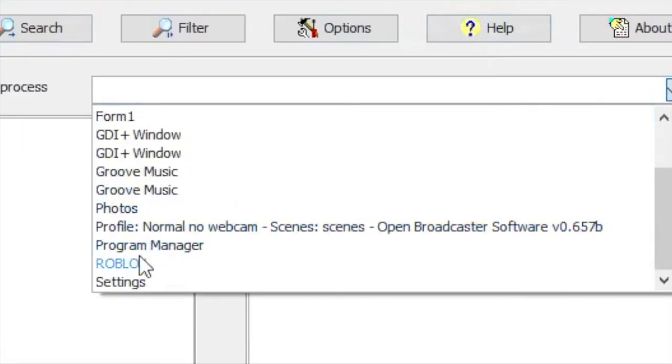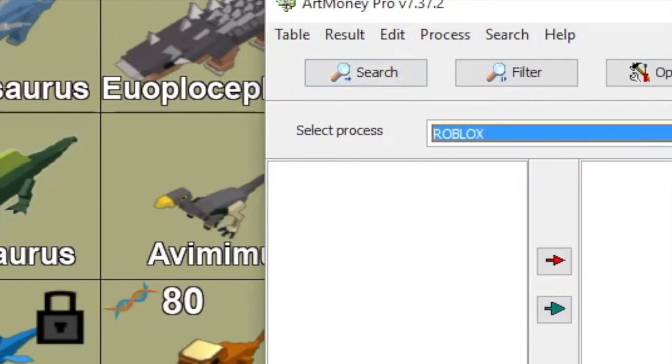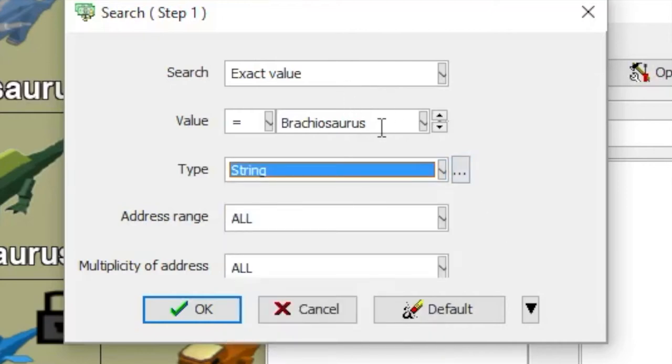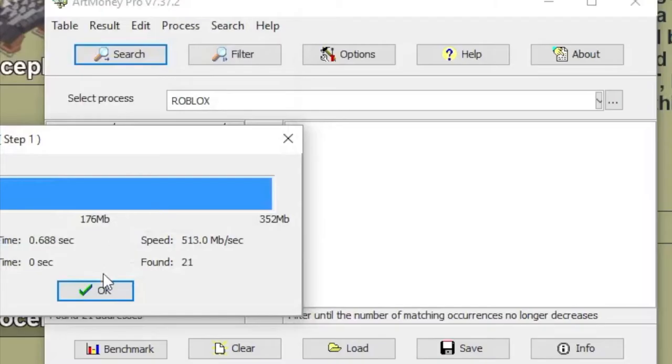So the first thing you want to do once you have Art Money and typed in the code and everything: put this as Roblox with process. And then you want to change it to string right here and put it down to string right there. And you're going to type in Brachiosaurus just like that right there. And it should all just be like this, and once it's like that, you press OK.